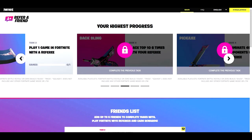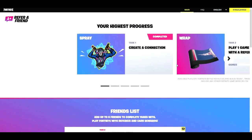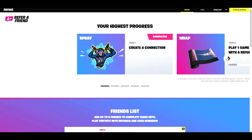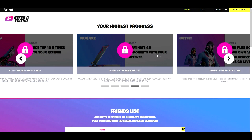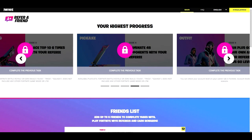Here are the Refer-a-Friend milestones: play one game with your referral friend to get a free emoji; be placed top 10 six times with your friend to get a pickaxe; eliminate 45 players with your referral friend to get another pickaxe; and both of you must reach level 60 to unlock the free skin.